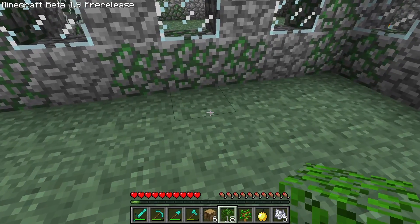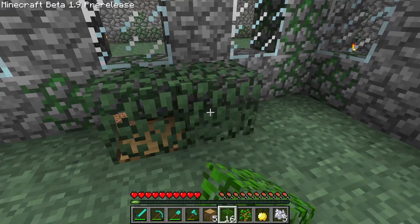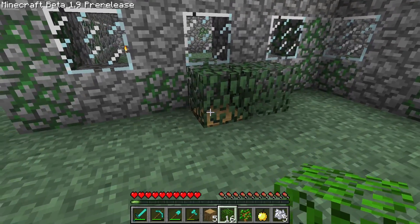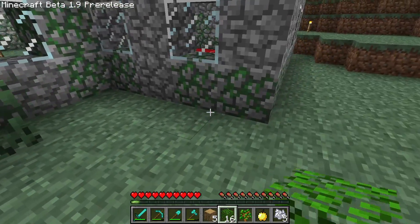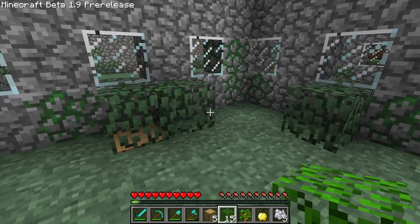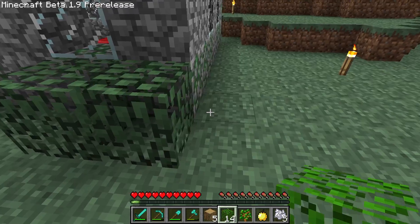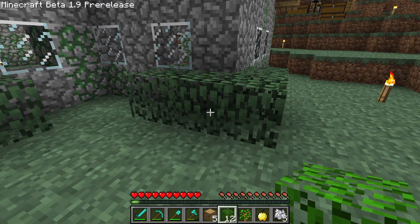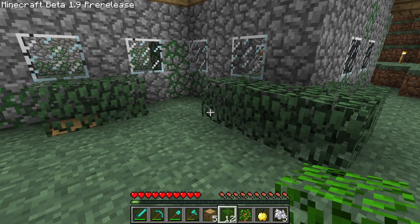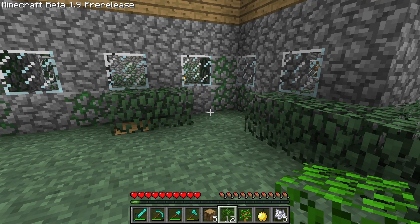I happened to notice something else while I was doing that. Previously, you used to have to place a log in the ground nearby if you wanted to create bushes, because leaves need a log block nearby to connect to — they think they're part of a tree and they won't decay. If you placed a leaf block randomly somewhere, over time it used to decay. I didn't realise that this change was actually implemented in beta 1.8. So now if you place down leaf blocks — whether placed by the player or an Enderman — they'll no longer decay. That's really useful because I have a lot of good ideas for using these things in builds, and I've been waiting for this change.